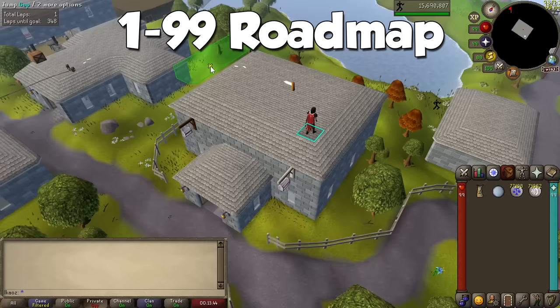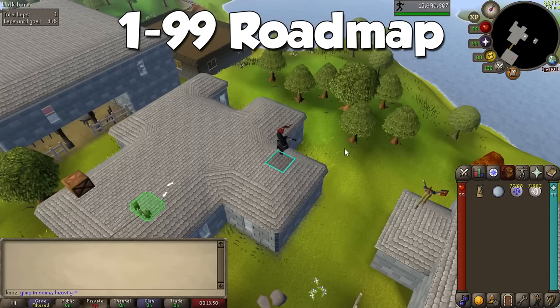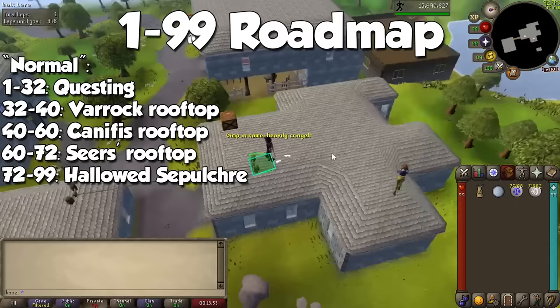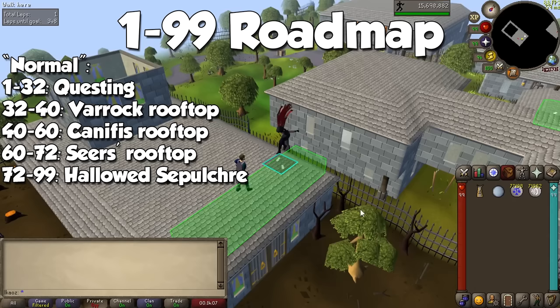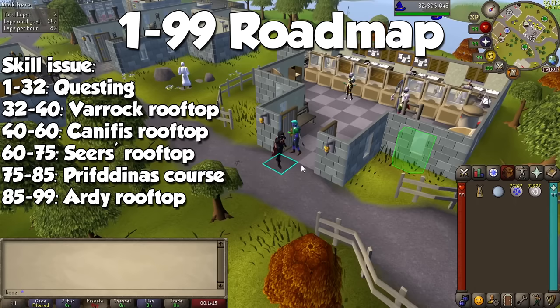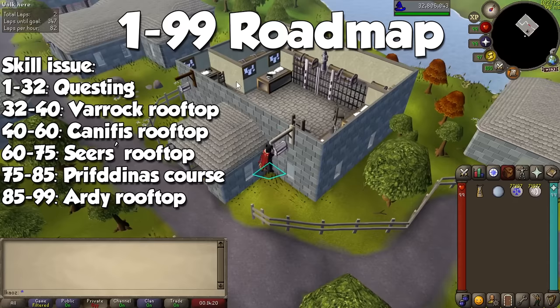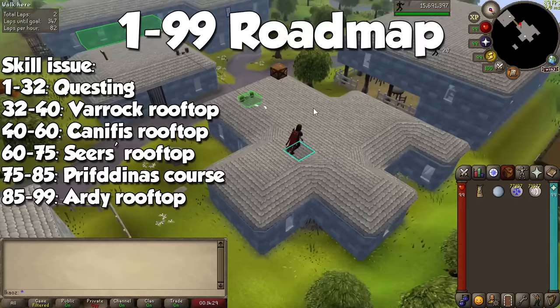What do I personally recommend to go from levels 1 to 99 agility? This time I only have two methods — or feel free to mix and match any of the activities you've seen throughout the video. The very first one is simply by following the main methods: questing from 1 to 32, Varrock rooftop course from 32 to 40, Canifis from 40 to 60, and then the Seers rooftop agility course from 60 to 72, when you will start doing the Hallowed Sepulchre all the way to the Agility Cape. If you're not skilled enough for the Sepulchre, stick to the Seers rooftop agility course from 60 to 75 if you have the Hard Kandarin Diary, then switch to the Prifddinas course to get Crystal Shards from 75 to 85. At that point, stock up on Summer Pies and stick to the Ardy Agility course from 85 to 99 to receive a good chunk of Marks of Grace to buy Amylase Crystals and sell them on the Grand Exchange.